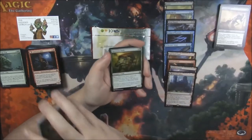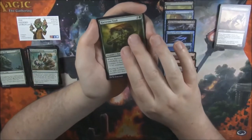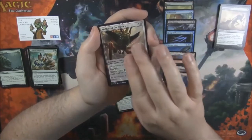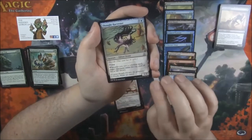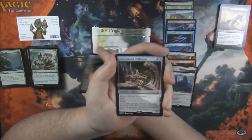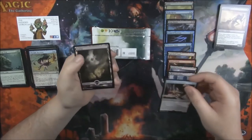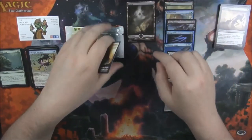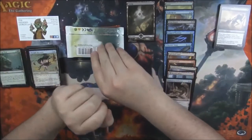No Expedition in this pack for us, unfortunately. Harvester Troll. Walker of the Wastes. Thought Harvester. And our rare — Dimensional Infiltrator. But we got a Full Art Swamp, so we'll put that up there with the Full Art Forest. And an Eldrazi Scion Token.